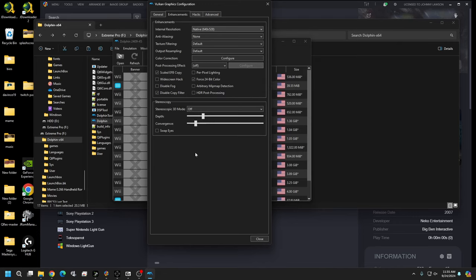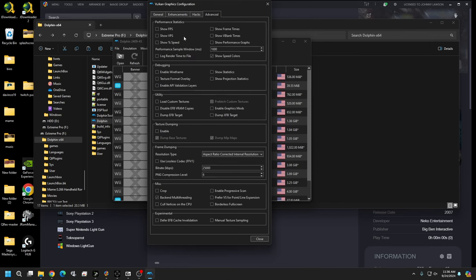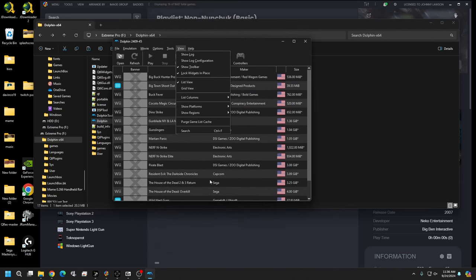You can also enable the widescreen hack or change the internal resolution, but I'd highly recommend leaving all of this alone for now. Come back to these settings after you confirm everything runs correctly and your aim is good. Do this on a per-game basis. In my first round of testing I played around too much and found some games stopped working correctly — so just fine-tune one game at a time.